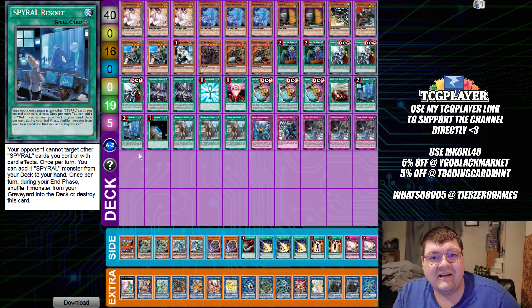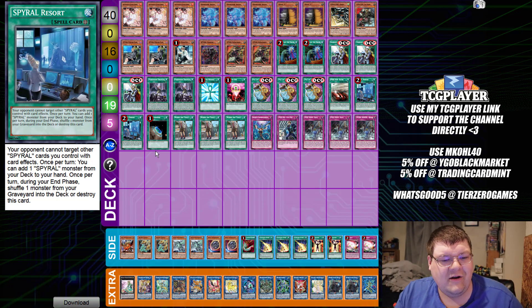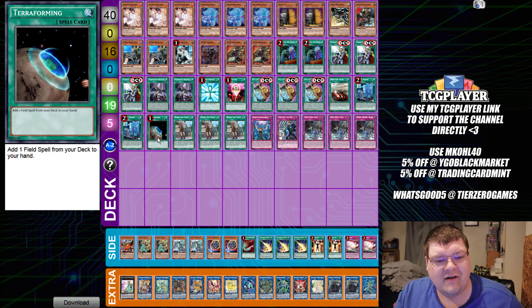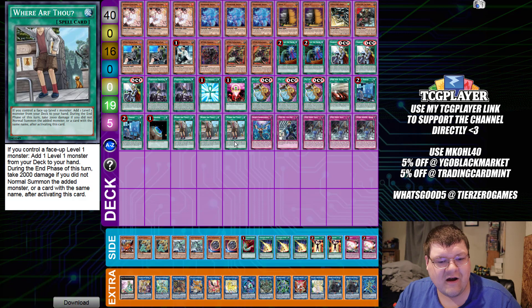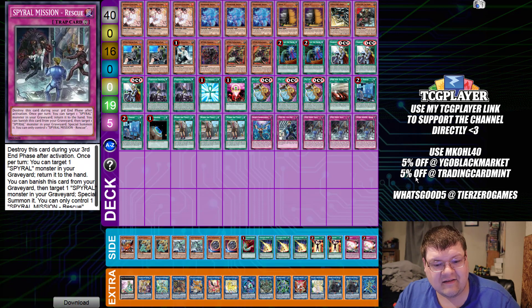Man, OCG — you guys are crazy. You have two of those? I wish we could get two of those. We don't even get good cards here. We have one Terraforming to search for our good card. Then we have triple copies of Where Art of Without, one Imperm, one Utility Wire, and triple copies of Rescue.